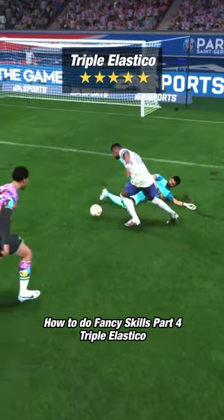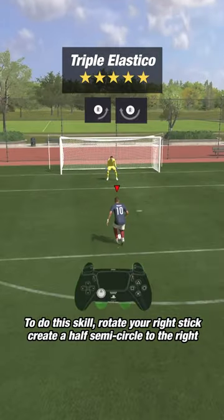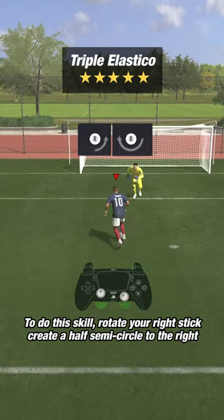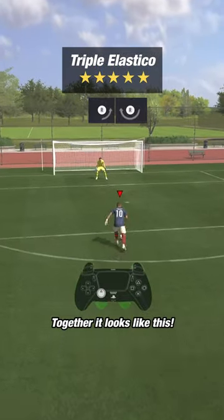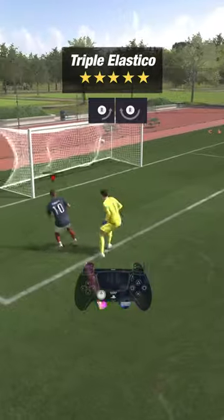How to do fancy skills part 4: the triple elastico. To do this skill, rotate your right stick to create a half semicircle to the right, and then create a full semicircle to the left. Together it looks like this.